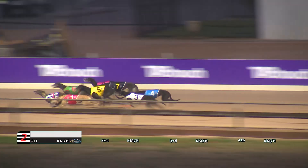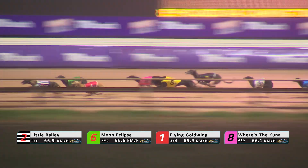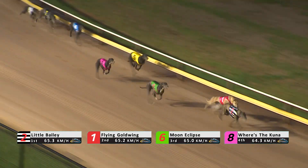Flying Goldwing is third away and Little Bailey trying to get around Flying Goldwing. He holds the inside, Moon Eclipse coming forward. Little Bailey got across, they were headed in by Where's the Kuna. Zulu Bunny behind those, Yingluck, Monte Cristo, Westdale Buster.